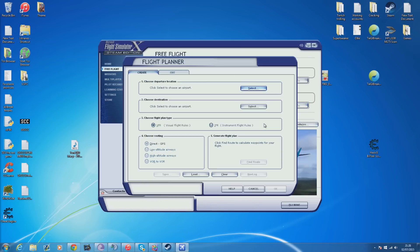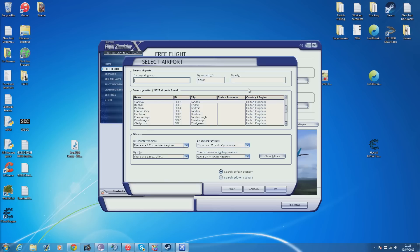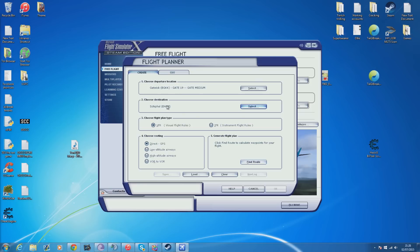So what we're going to do to start off is go to our flight planner. We'll be going from EGKK and we're going to be going to Echo Hotel Alpha Mike, which is Amsterdam International. We're going to be flying instrument flight rules. Next you want to choose — it depends how you're feeling — I'm going to go low, high altitude.